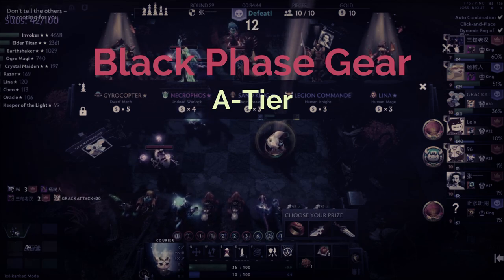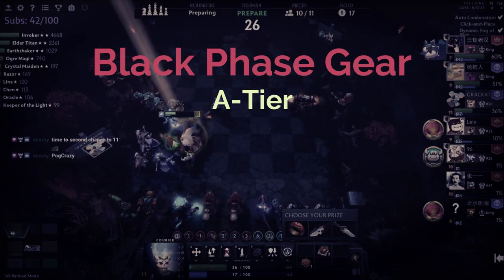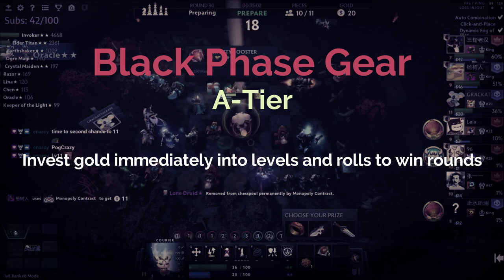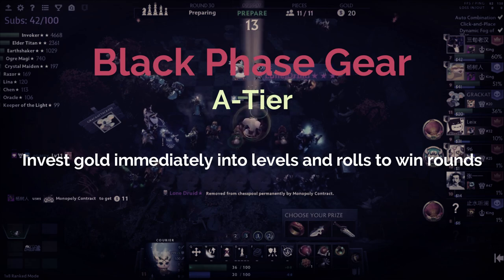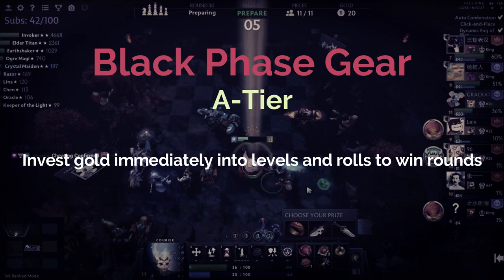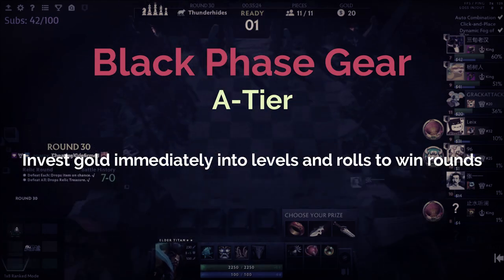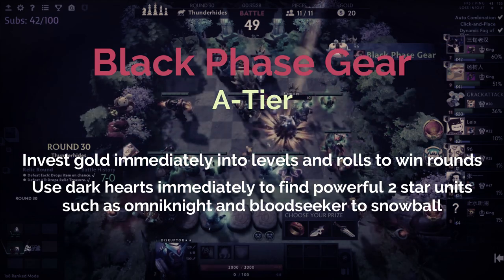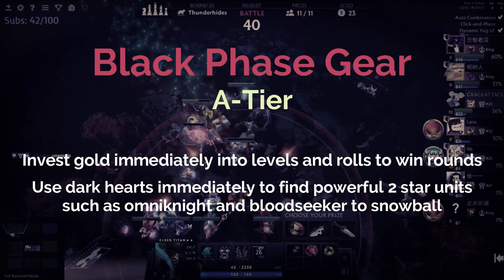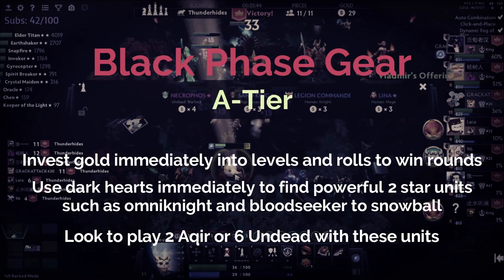If you decide to pick up Dark Gear with a moderately strong composition at round 10, go straight to level 6 at round 11 and put together a composition as strong as possible, since you need to farm wins to get use from this relic. Don't be afraid to roll down further to strengthen your lineup — guaranteeing wins from rounds 10 to 20 is top priority. Once you start winning and getting Dark Hearts of the Machine, click them immediately if you need more strength and look for units like two-star Bloodseeker, Omni Knight, Phantom Assassin, and Dragon Knight, aiming for two Akia or six Undead depending on what you receive.